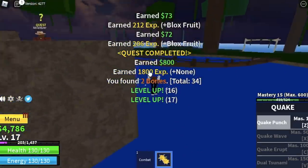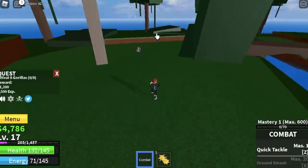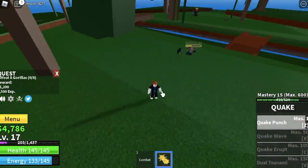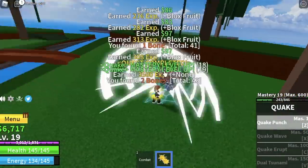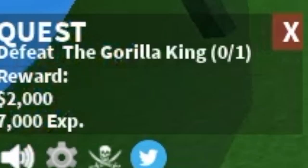Off to your next mob, the Gorillas. The level requirement here is 15, so you can start earlier if you want. You need to lure 4, but you need to defeat 8. Defeat 4, then wait for them to spawn and defeat 4 again to finish one quest. After just one quest, you will reach level 20. And after that, you can start the Gorilla King.